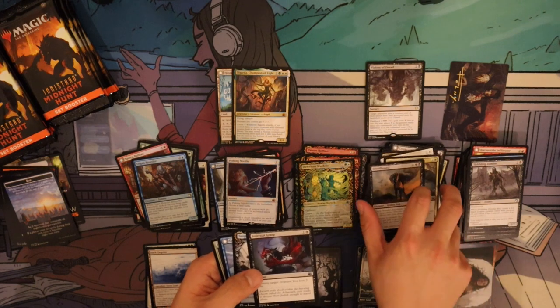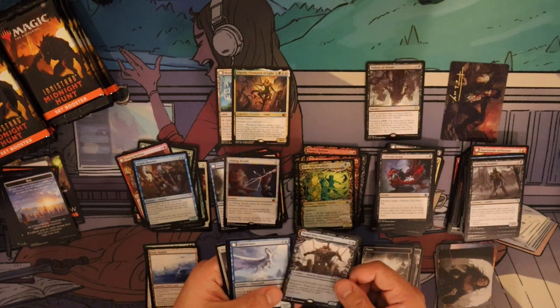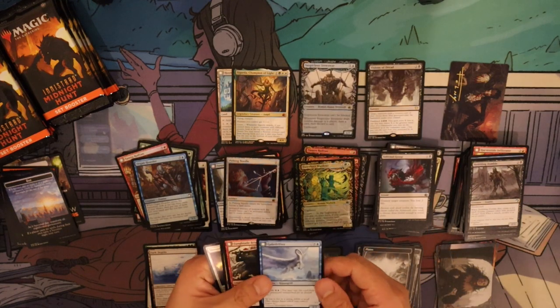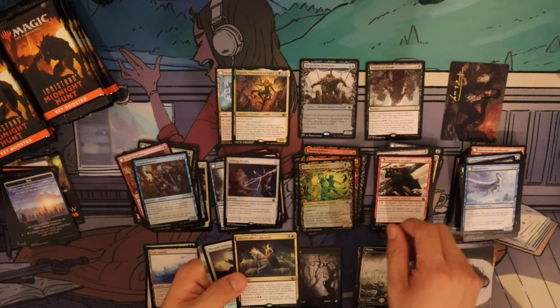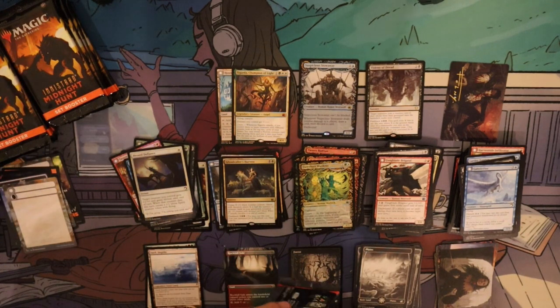It's also a snow permanent, so it counts for cards that care about that. Suspicious Stowaway is our special rare. We have The Drifter, Ghoul Collar, Harvest, and Blessed Defiance is our foil.